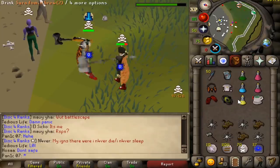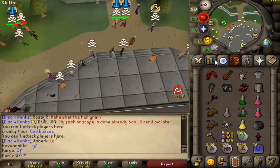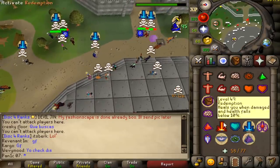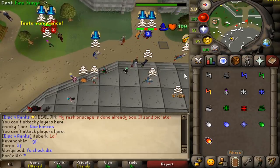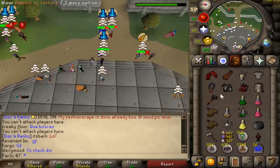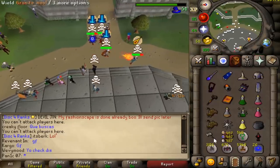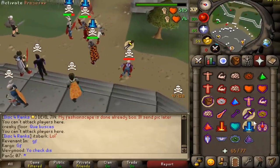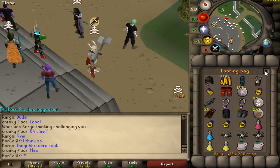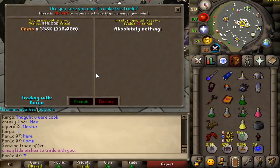That was definitely a chance there as well — I'm venged, RIP. Okay we have a target, let's see if we can get him through prayer. Well we did get him — nice GG. Looks like we're gonna get two sets of loot, that's sick. Loot is 1.4 mil, not bad at all. I'll give him something back, I feel bad — we'll give him the cash, that's 558k, hopefully that makes him feel a little better.